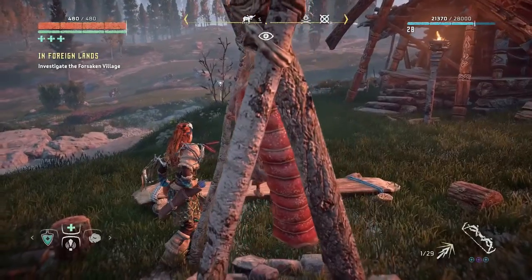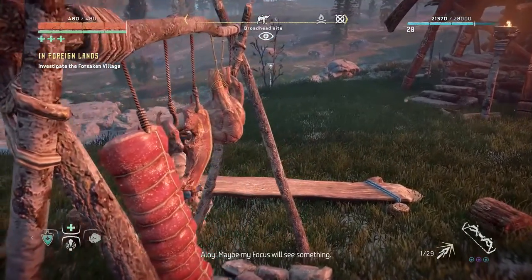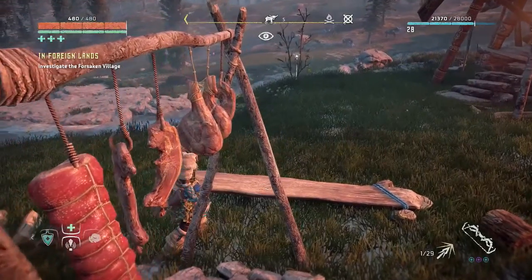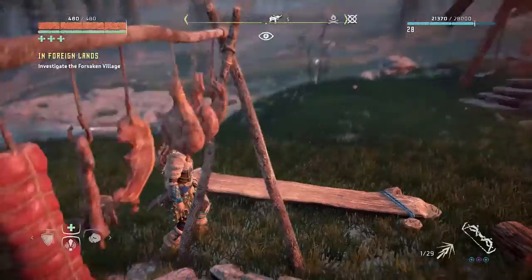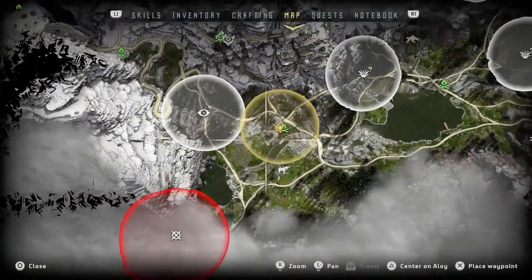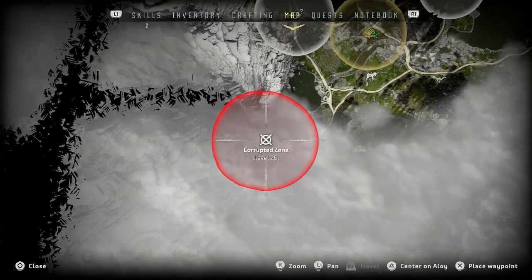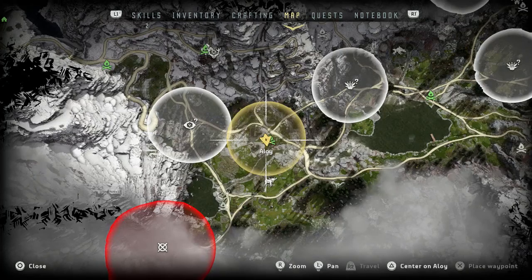Hi, I'm Bad Gamer. Welcome back to my Horizon Zero Dawn playthrough series. This is episode 22. In this episode, we are going to complete the errand 'In Foreign Lands' and we're over here at the Forsaken Village. We're supposed to investigate there and then we'll clear out that corrupted zone once we finish this little errand.